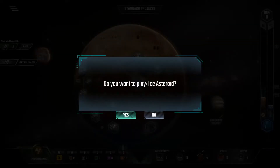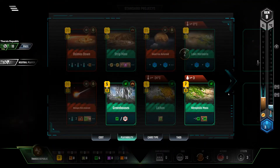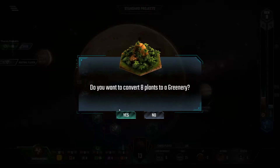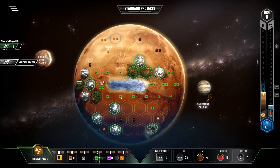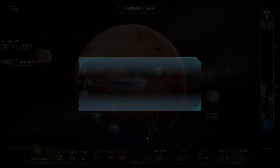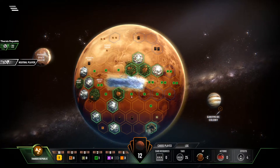Now I Ice Asteroid. Then I Viral. Then I Greenhouse. Nitro Moss. And pass.